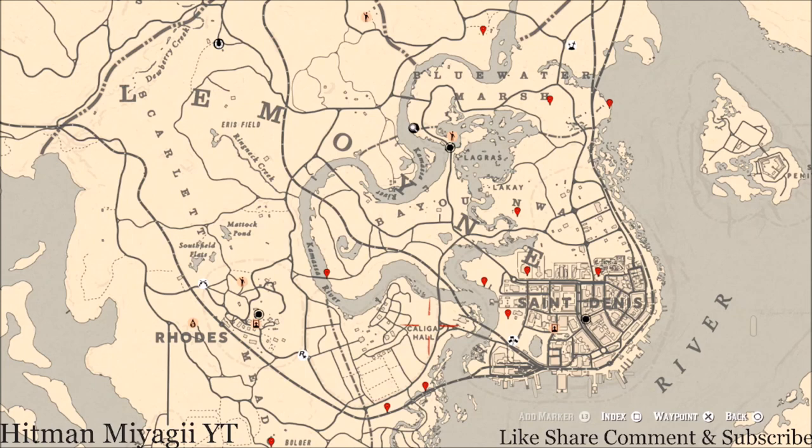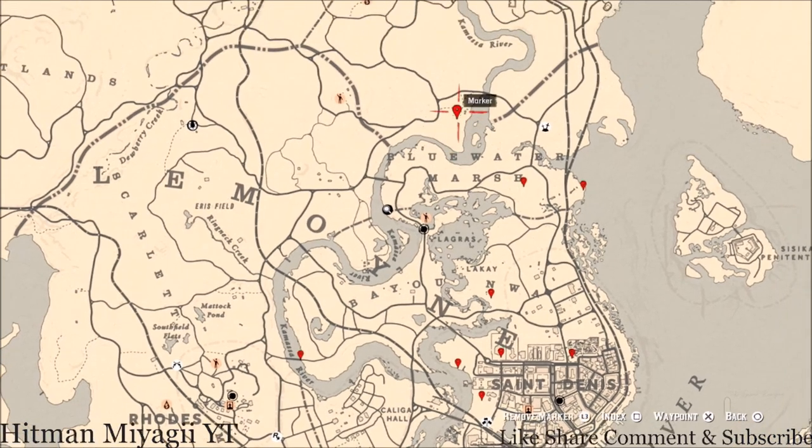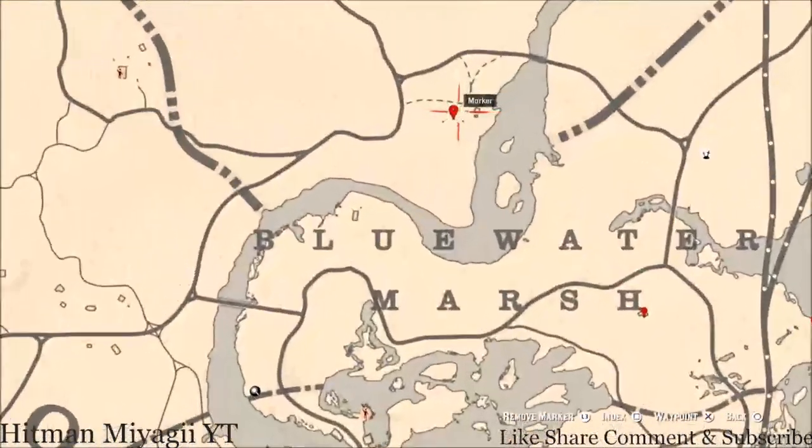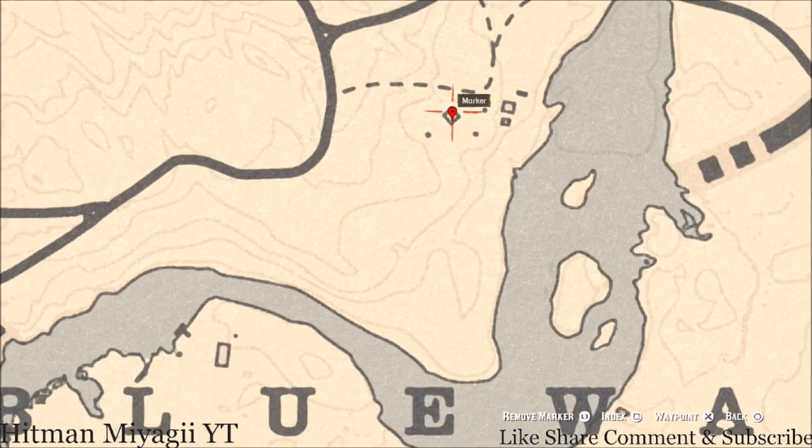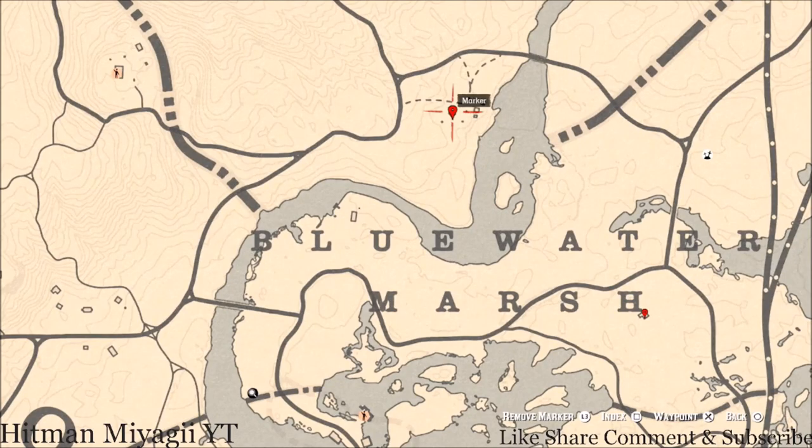Let's start up here in the Lemoyne area. At this first location, go inside this house — under the sink cupboard you will get an Old Time Gin antique alcohol bottle.